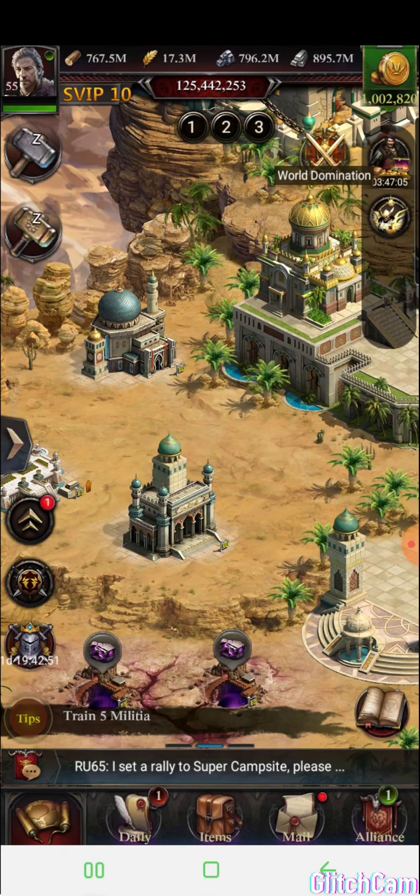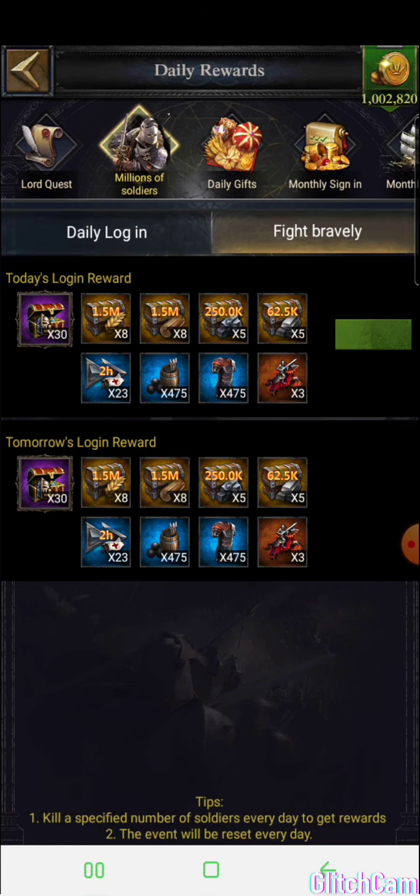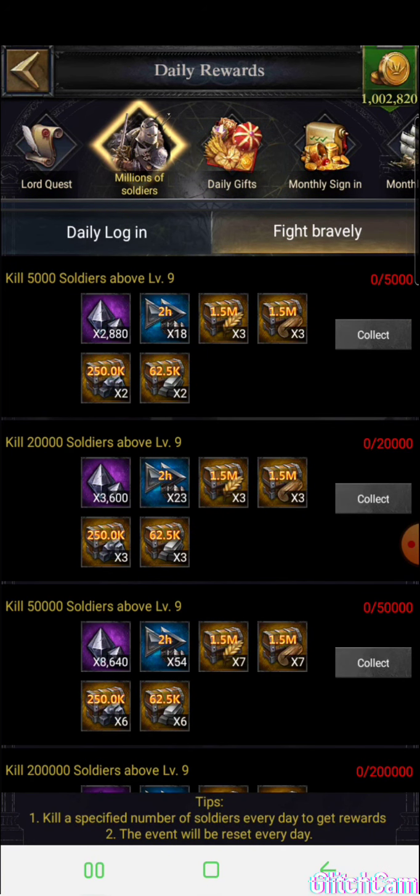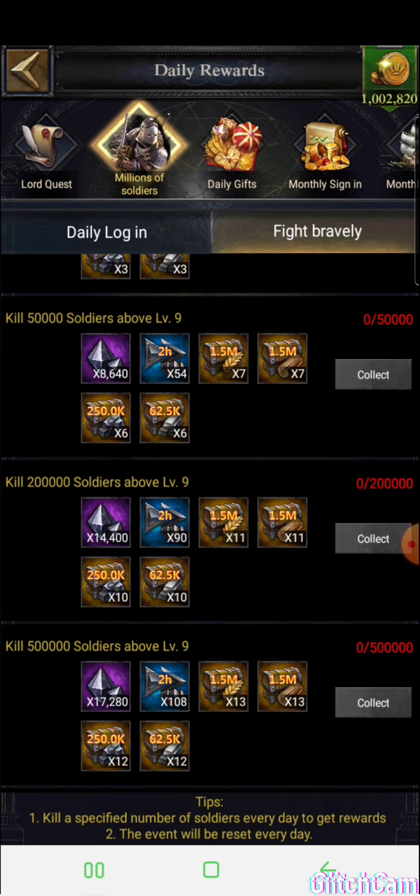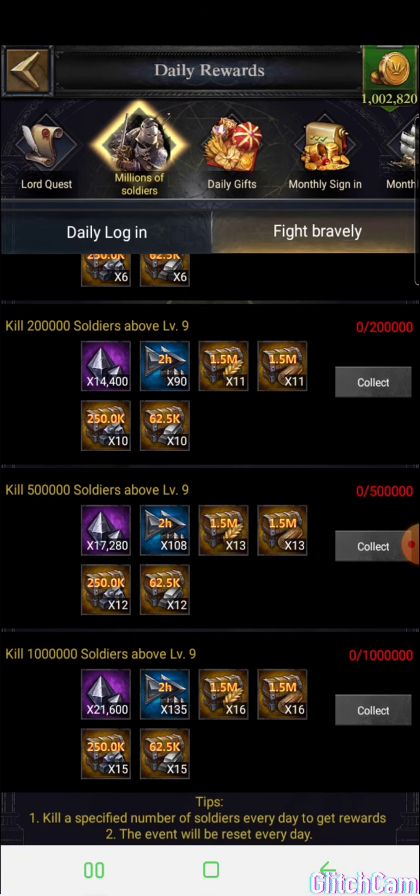For the Million Soldiers event, every day you have to kill a million soldiers above level nine — you can't kill lower than level nine. To get the rewards, if your kingdom is in peace, use your farms. If you have enemies in your kingdom, get rid of them — you might find a castle here and there with a million soldiers, kill them, and get great rewards. The fine iron is very expensive, so getting 21,000 is amazing. The resources are really good and you also get accelerators.